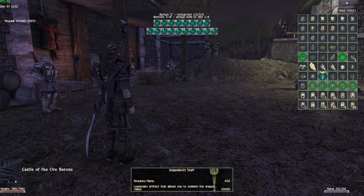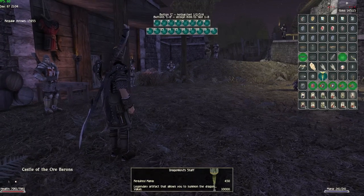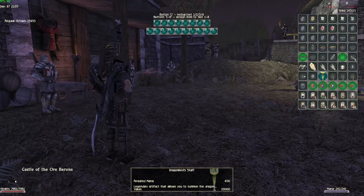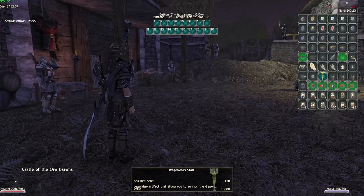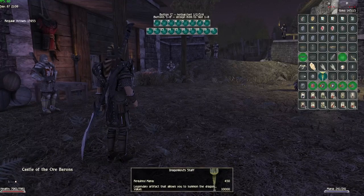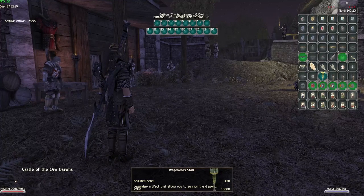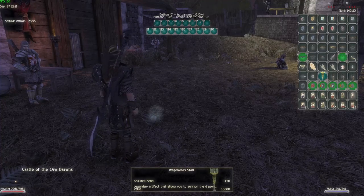You need 450 mana to actually summon the dragon. I don't have it because I'm a scout — I did not focus on mana at all; I only have 240. But for those who play a mage or battle mage, you can use this. The dragon itself uses a standard model but has around 15,000 HP and does quite a bit of damage. The only downside is that when moving with him, he's very slow. So it's only good in theory, but it's still very cool that it was implemented. I hope you guys enjoyed this video — if you did, please subscribe for more future content, and as always, thanks for watching.